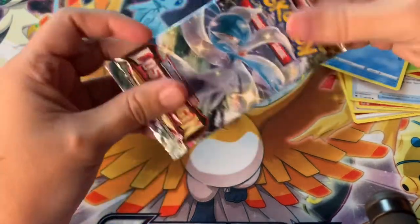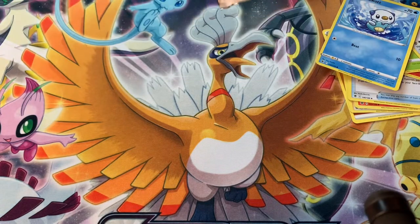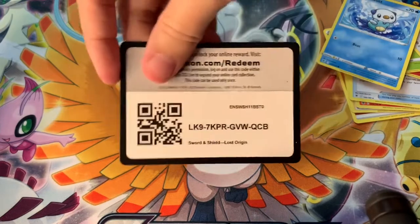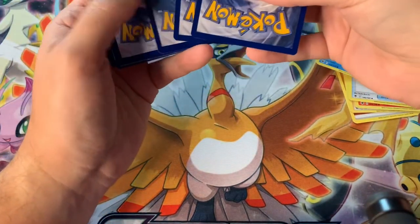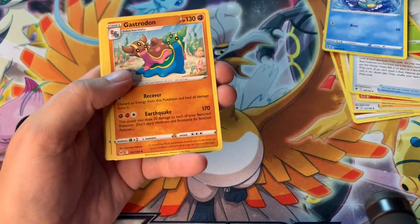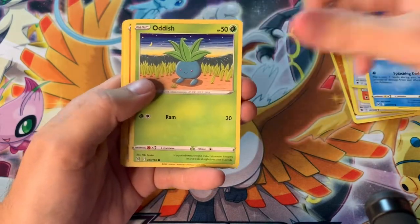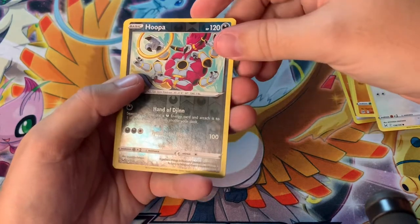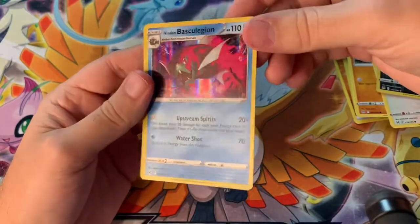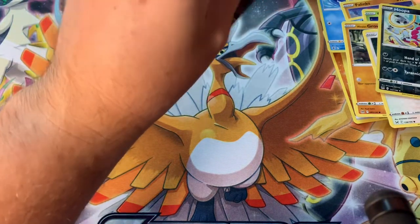Moving on to Lost Origins, the set everybody's trying to collect. I really want to get the alternate art Giratina - that is definitely the chase card of this set. It's incredibly epic artwork, so beautiful. Here's the code. We got a Gift Energy, Poliwag, Oddish, a Growlithe, Lickitung. A Hoopa reverse holo - not bad - and a Baskilegion holo. Looks pretty good actually. Maybe I was speaking harshly about holos when they're actually looking pretty good nowadays.